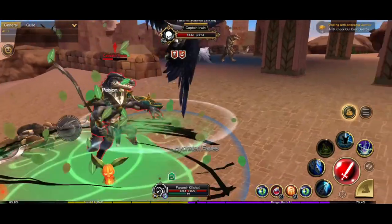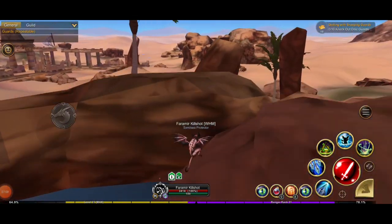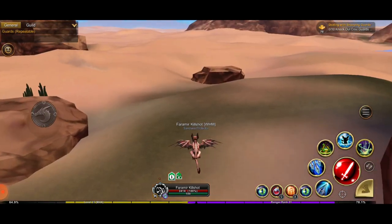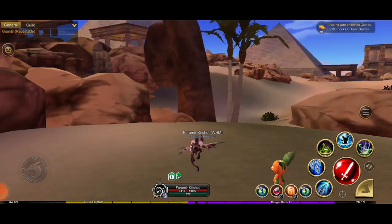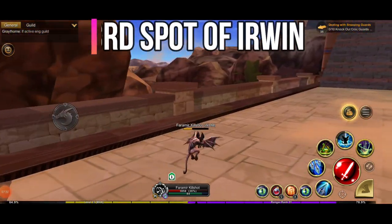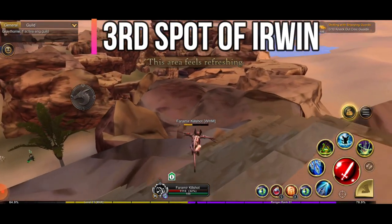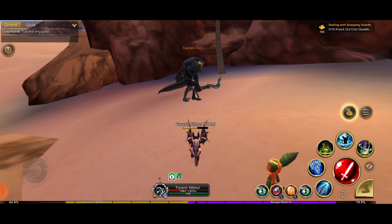If Captain Irwin isn't at the first spot, follow my path — go over the stones to the second spot. Most of the time he's there, but if not, the last spawn location for Captain Irwin is close to the Pyramid. Follow where he's headed — and yes, there he is. Repeat this quest every time to keep getting high XP.